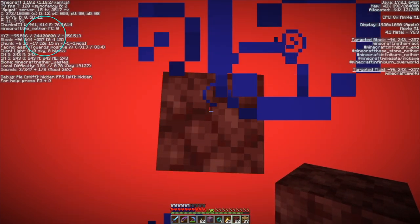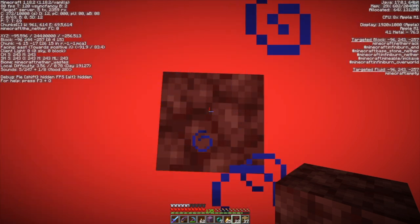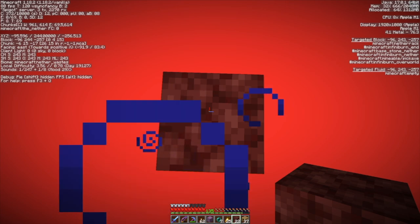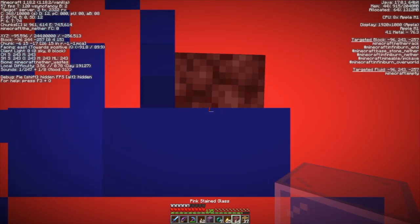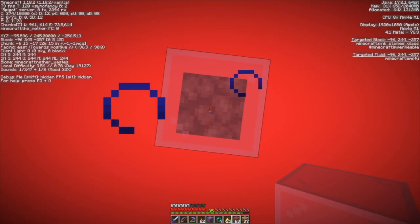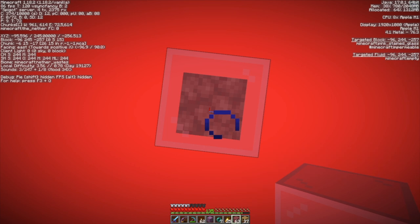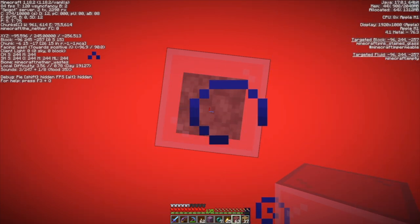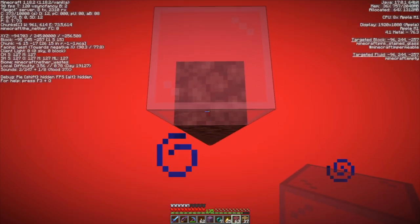I'm standing at Y244. Glass block on top of this — that's why I brought this pink glass. I hope it works in the nether once night vision wears off. So I'm standing at Y245, and I want to bridge out 20 blocks and build a portal frame.